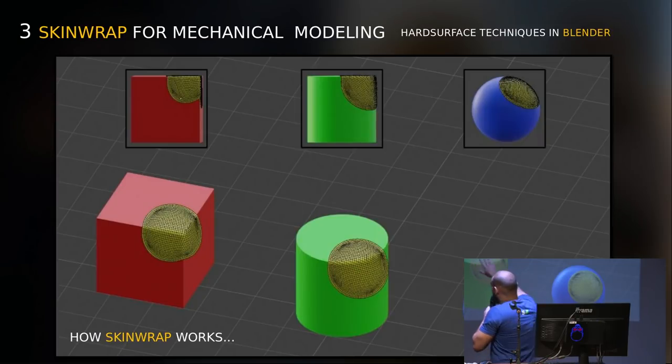This technique is about the shrinkwrap modifier. In case you don't know what shrinkwrap is — I did this image to show — it takes a mesh and wraps it onto another mesh. I have three examples here: a sphere, a cylinder, and a cube, just to show that the mesh conforms to that shape.